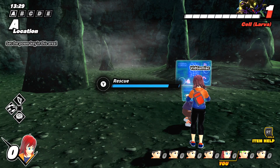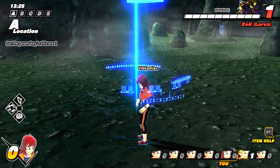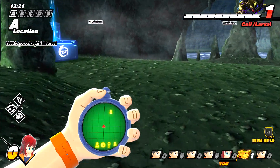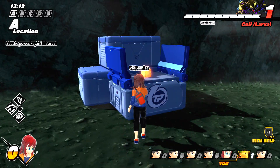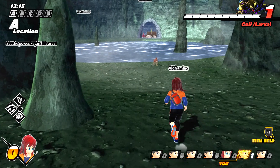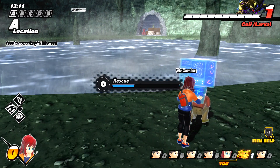Once you find a civilian, just go up to them and then hold the Y button to rescue them. You're going to fill out this progress bar. As soon as you rescue a civilian, they're going to drop cubes, which you can put towards your dragon chain, so feel free to pick those up so you can power up later. This should also allow you to transform early, which is going to be a good getaway in case the raider does show up.